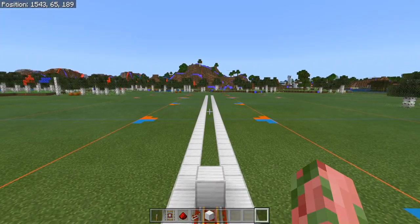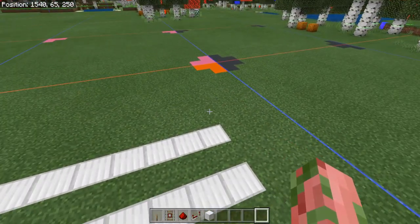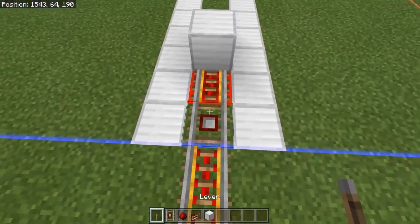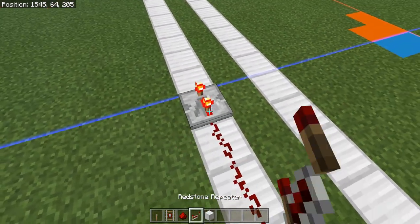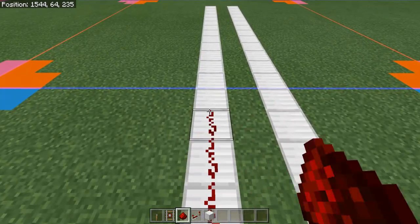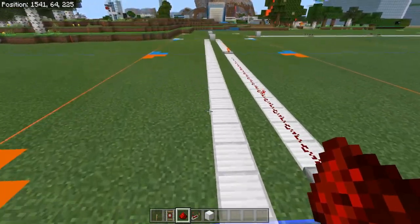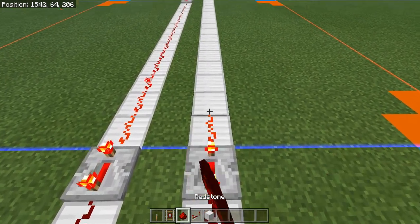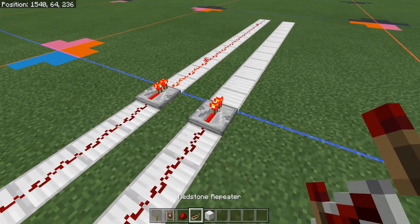Now run redstone lines all the way to your final loaded chunk. Go ahead and replace your detector rail with a lever to help you place the redstone lines. This goes all the way until the redstone power runs out. Your first repeater is on four ticks for the left side. Then place down to the next repeater on one tick, keep going into another one-tick repeater, and leave that redstone line there. For the right side, use another four-tick repeater, then a three-tick repeater, and finally a one-tick repeater — leave that redstone line there too.